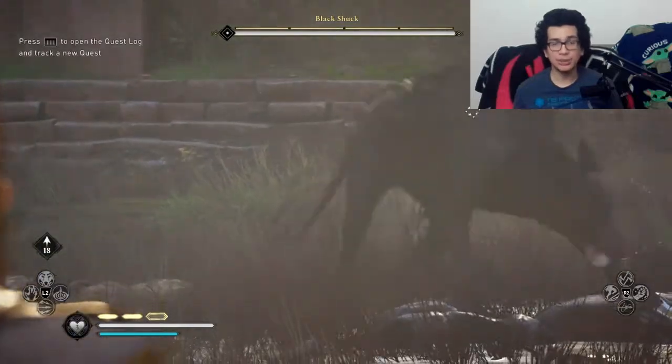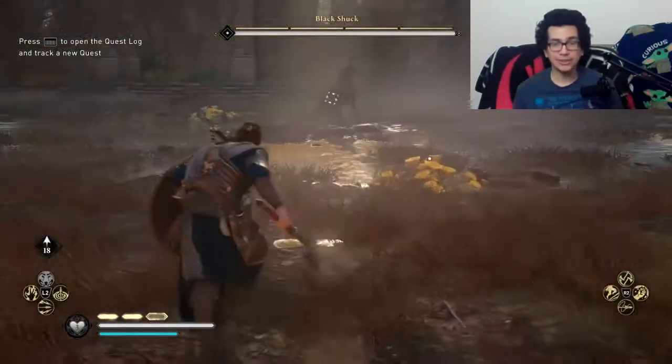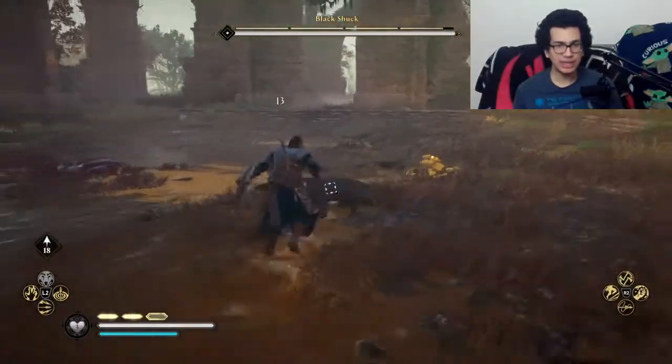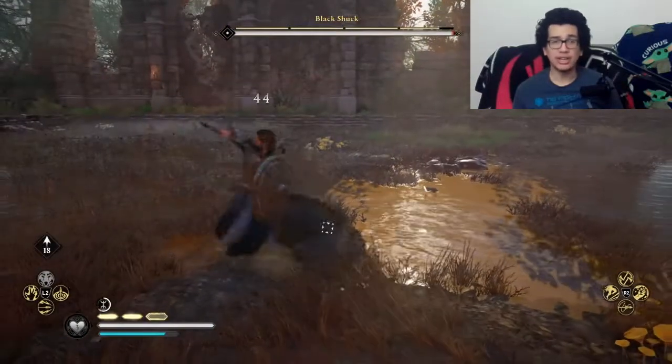The blood wolf shield is one of my favorites because it has a chance of making your weapon go on fire every time you do a parry. It's very awesome. With this fight, you're going to notice you need to parry a lot to win.